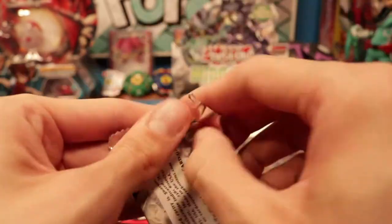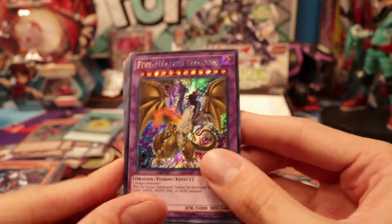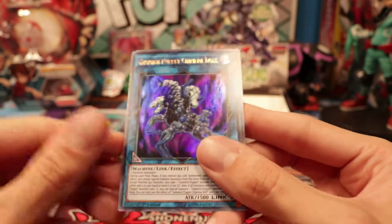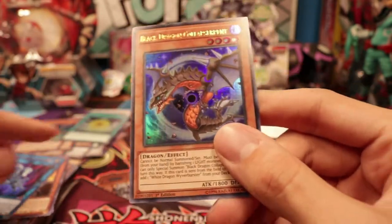Battles of Legend. Another pack. Oh — so this is the Ultra Rare Five-Headed Dragon. That's cool. I know my friend really wanted this; I'm gonna give this to him, probably. Vision Hero Trinity. White Dragon Wyver Buster. Gaming Puppet Chimera Doll — I've never been big into gaming puppets, but the art for this card is really cool. And Black Dragon Kaleida Serpent.